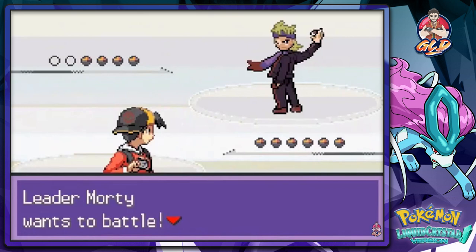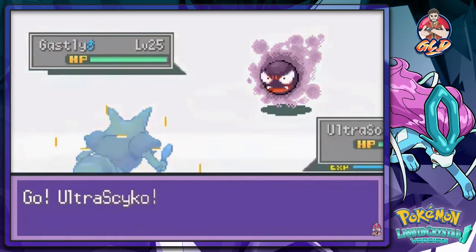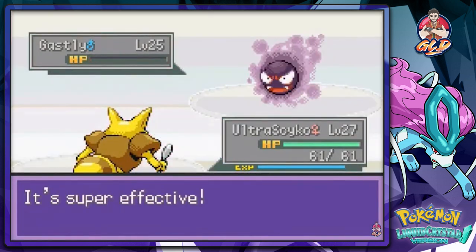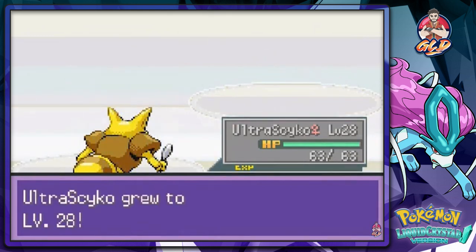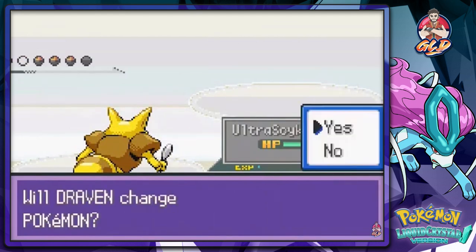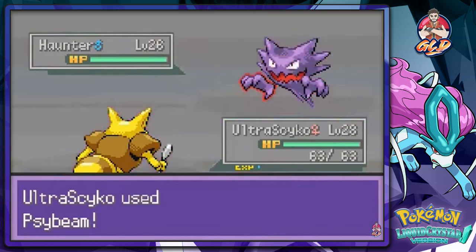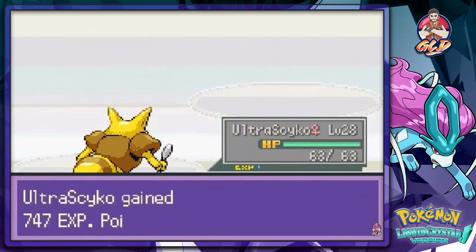Here we are — gym battle number four against Morty, the ghost type trainer! We're going to destroy these with Confusion. Ultra Psycho kicking butt all the way — that's my boy! Look at that, Ultra Psycho grows to level 28. Morty comes out with a Haunter, so let's use Side Beam for the win — no more Haunter!